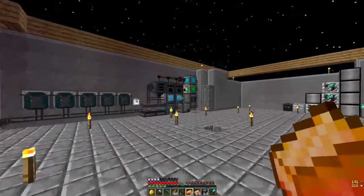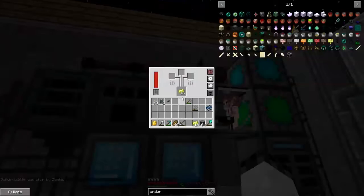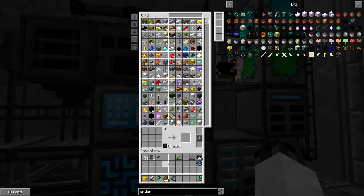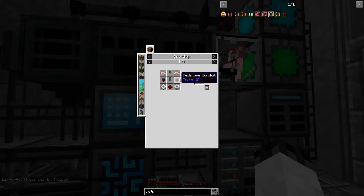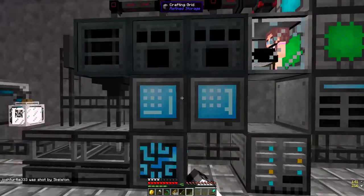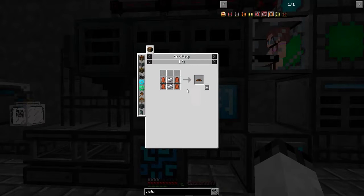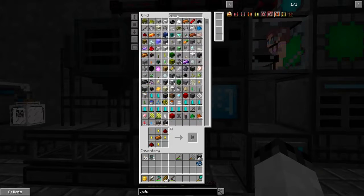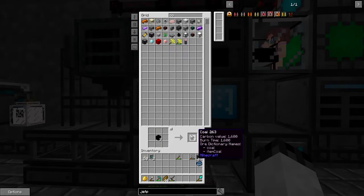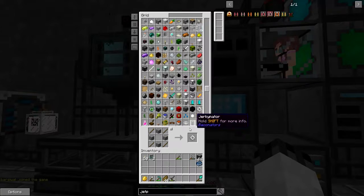First things first, let's start working on the jetpacks. We're using a bunch of different materials all at once, so just hang in there with me. Our first jetpack of the day will need some basic gears — we need two of those — a leather strap, a basic capacitor, and some coal. I'll go ahead and get that together.